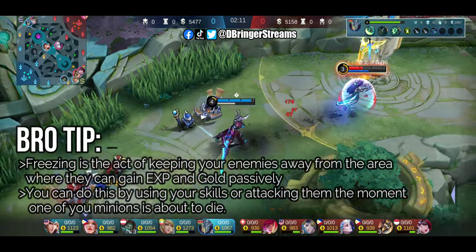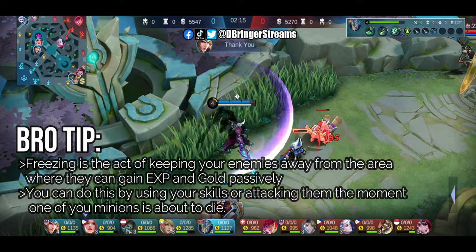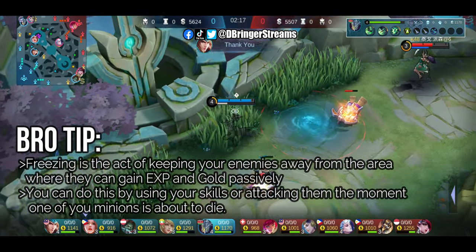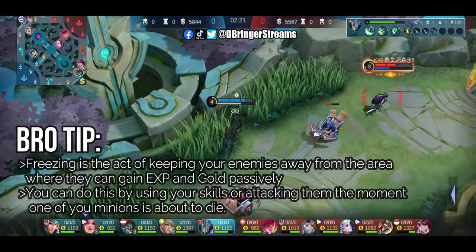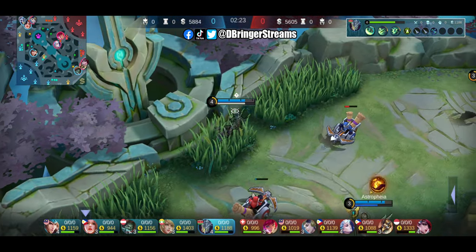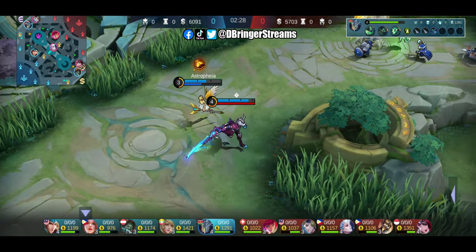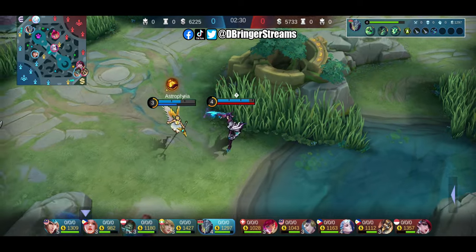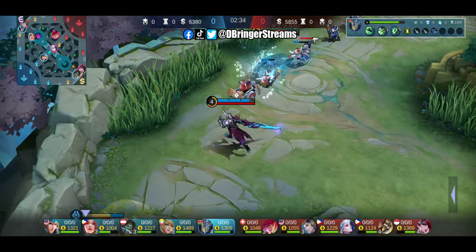As you might have observed, freezing has caused Karita so much issues and she responded aggressively. Remember that kills aren't everything — make sure to use your skills wisely. Focus on last hitting minions especially if you're using a mana reliant hero like Karita. Don't just keep spamming your skills mindlessly. On the first 5 minutes, just focus on last hitting minions.